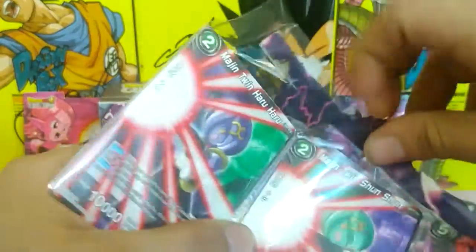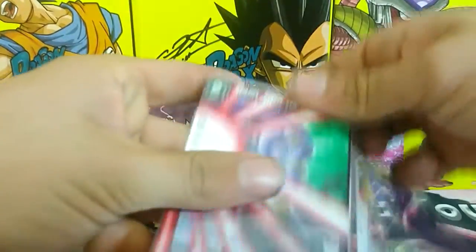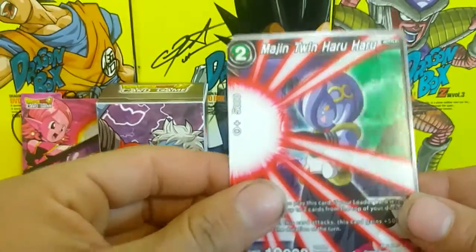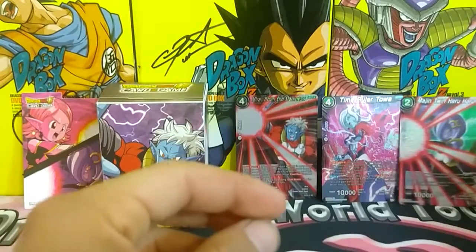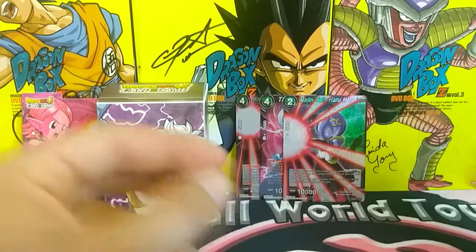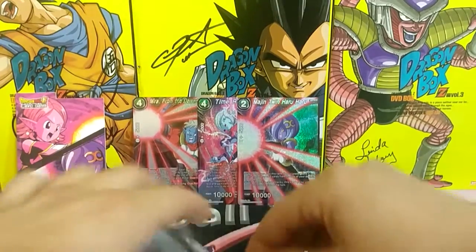That's one whole pack so I guess I have to do them at the same time. Alright — Majin Twin Haru Haru, non-holo and holo version. Just look at that — it's awesome. Moving this out of the way for now — right on Christopher Sabat's signature.